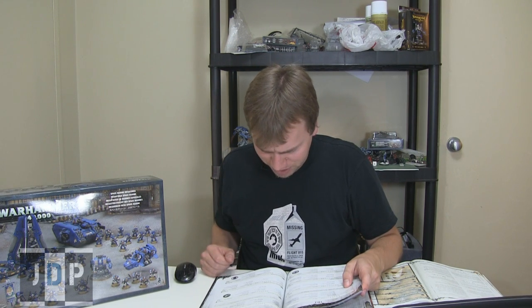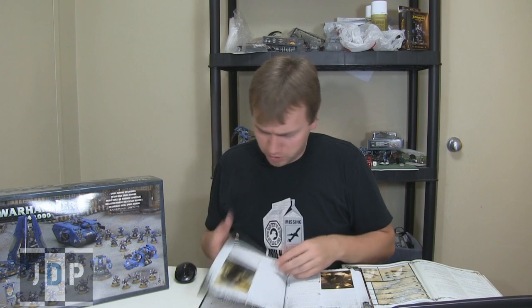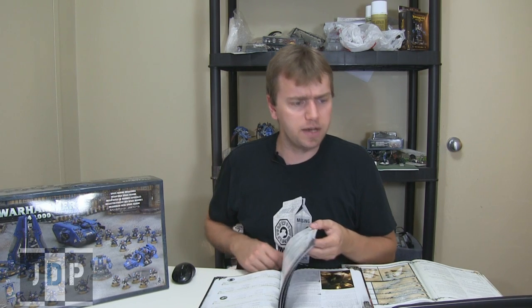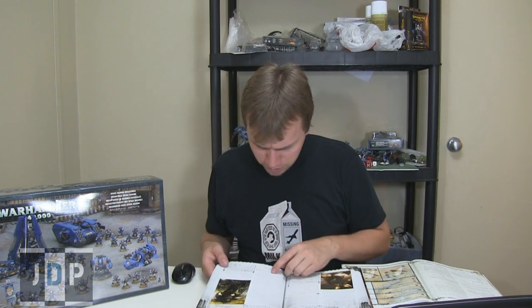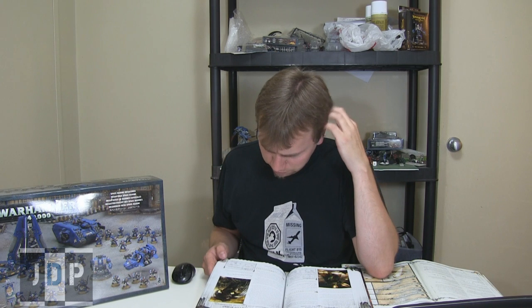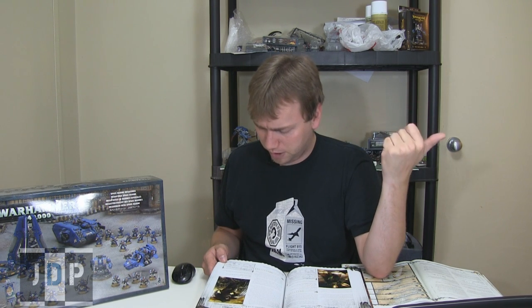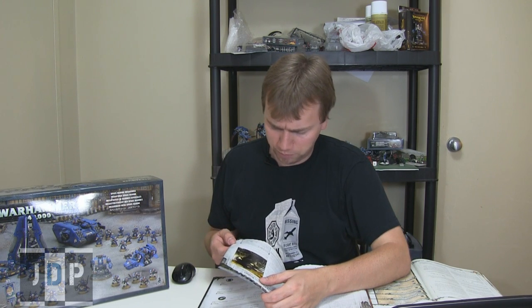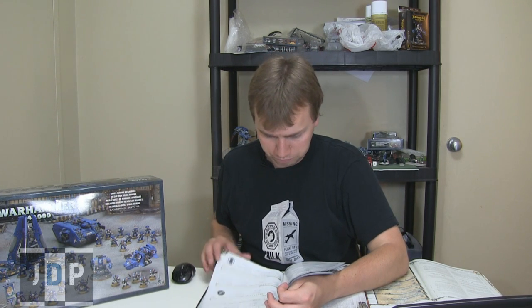Next we have Shadow Captain Shrike. Basically the same stat line as before. He is now 185 — he's gone down by 10 points, used to be 195. His Chapter Relics are the Raven Talons — each can be used as a melee weapon with the following profile: Strength user, AP3, Melee, Mastercrafted, Rending, Shred. He's like Wolverine. His special rule See But Remain Unseen: Shrike has Stealth and Infiltrate. Before deploying, he may only join squads of jump infantry — makes sense, he's a crazy jump dude. He wouldn't be going with normal tactical Marines; they're not fast enough for him.